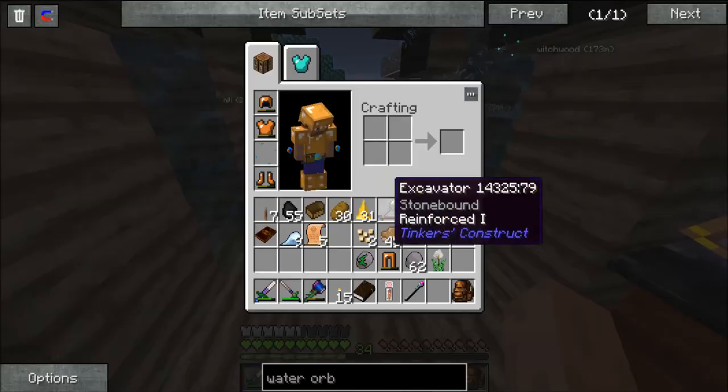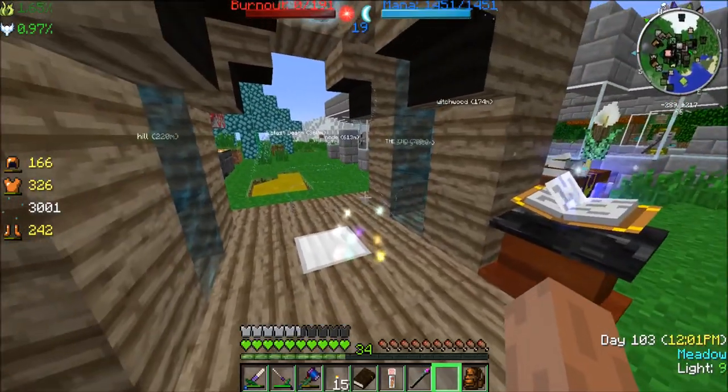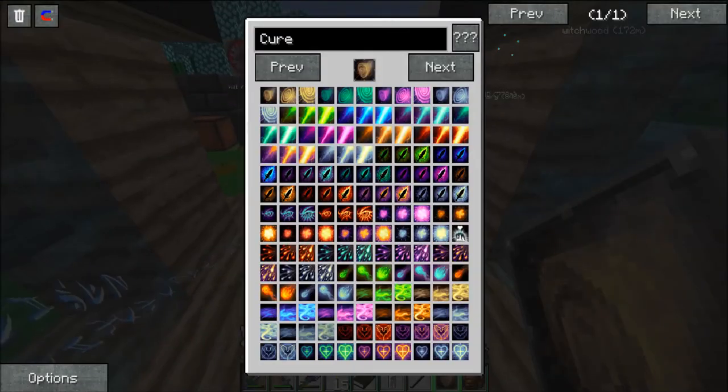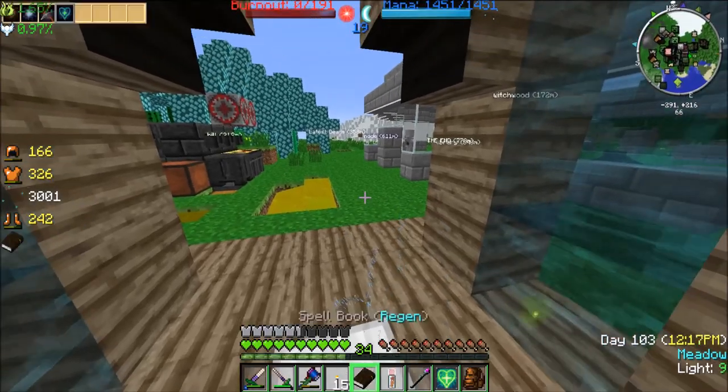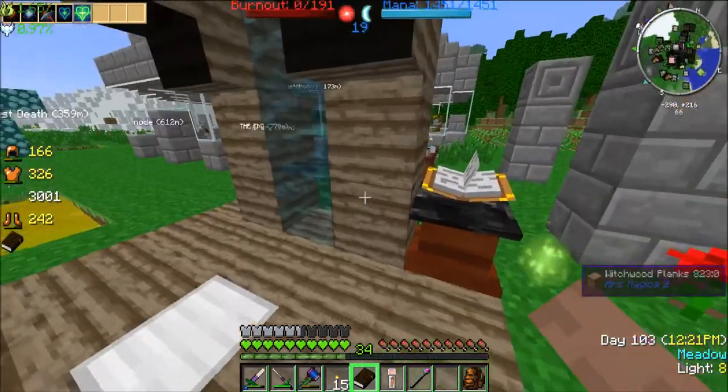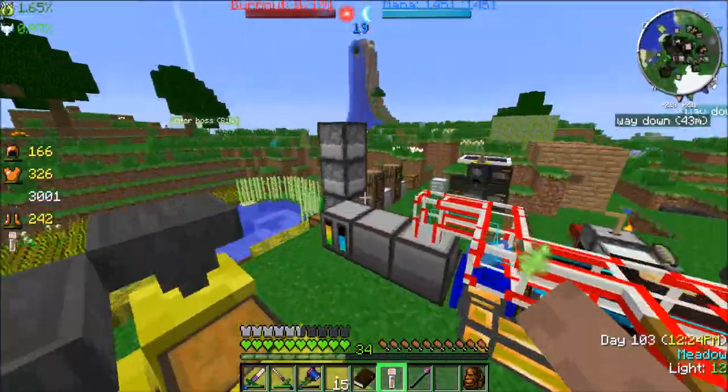Now green rune — done. Done. Spell parchment — done. So we got our healing spell! Let's see. And that could go in there. Perfect. So we got our healing spell. I think we're ready to go take on that lich. I hope. Maybe. Perhaps.